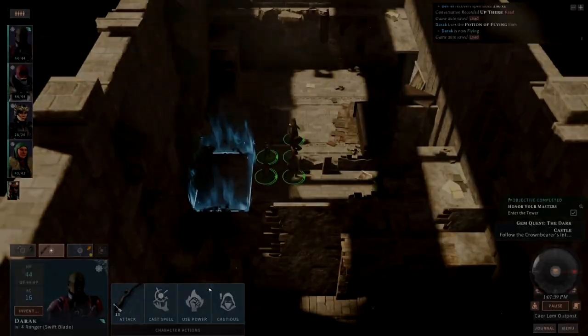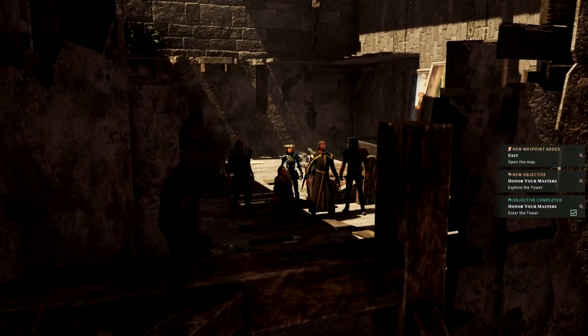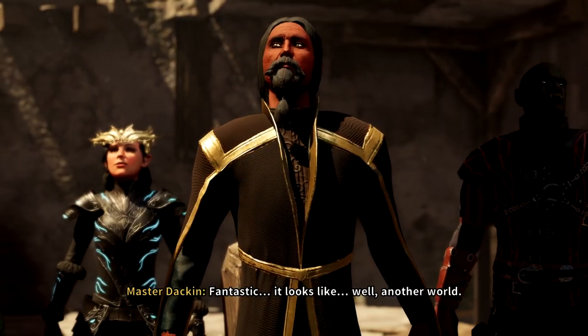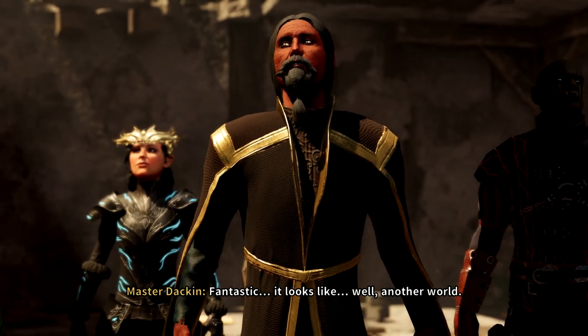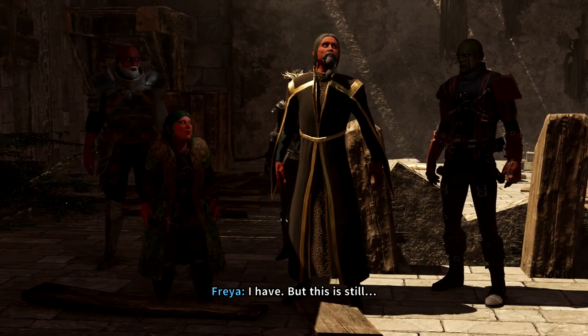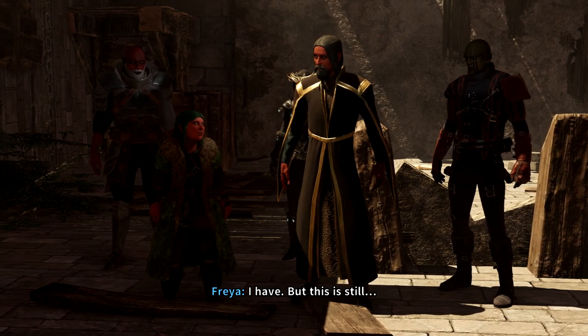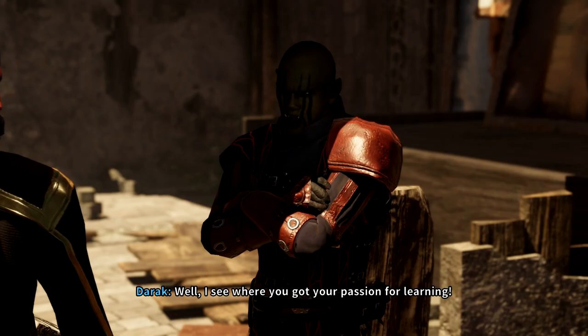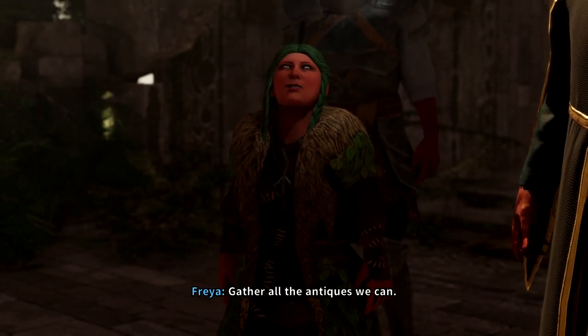All right, so we're in the Manakalan ruined tower. It looks like oil — another world. You must have seen so much. But this is still fascinating. Well, I see where you got your passion for learning. Let's look around, gather all the antiques we can.